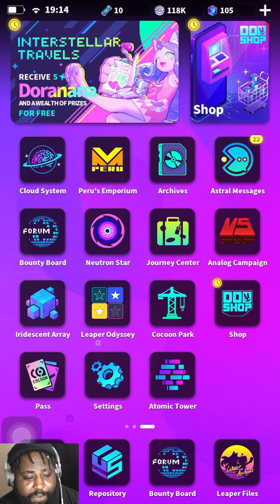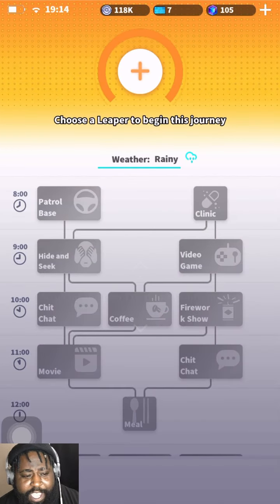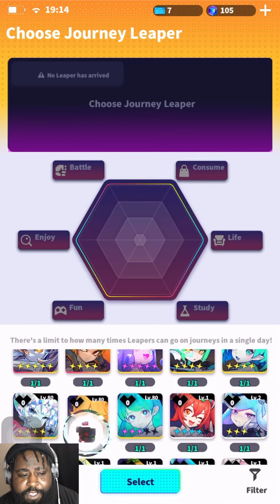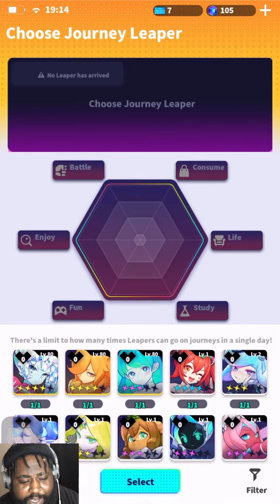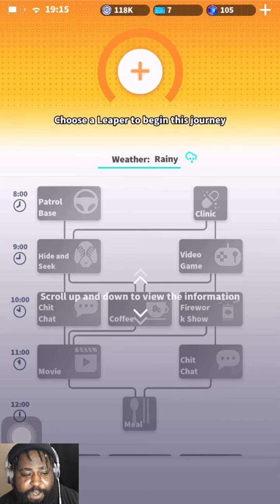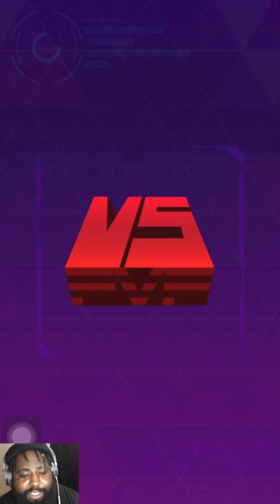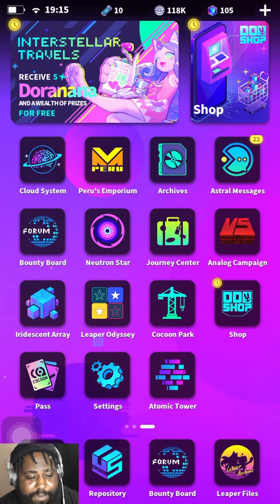We already touched on Bouncy Board - that's probably the most important. Journey Center, let's talk about that just a little bit. It's for extra shard pieces for your units. Make sure you know what you want and what you're missing. You only get just a few so you're gonna have to run it a few times. Tickets come a lot so I don't think tickets are an issue when it comes to that.